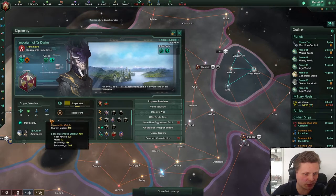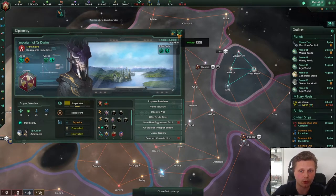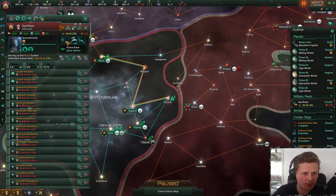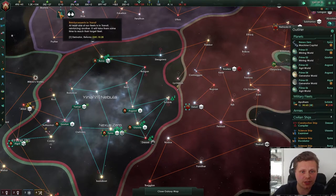Down to two planets, 25 pops. You are screwed so badly and you don't even know it. I kind of would like to get you back home. Let's go back over there so you don't cost me as much.